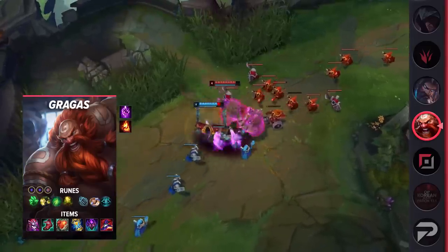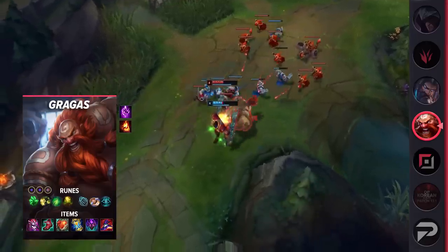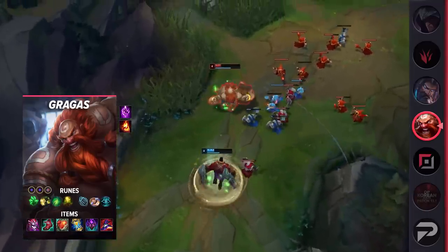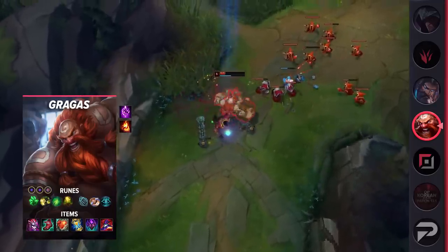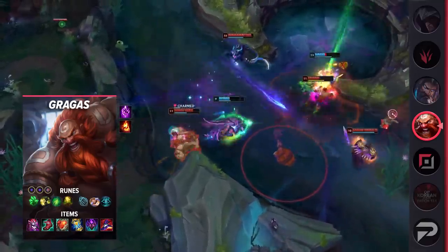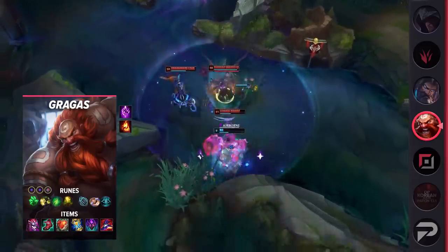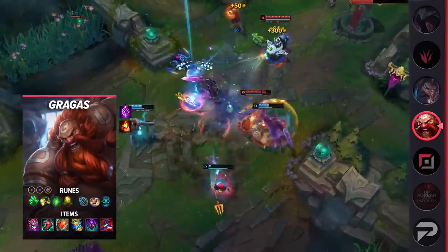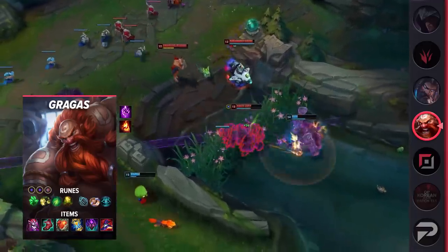The runes are Grasp of the Undying, Demolish, Second Wind, Revitalize, Biscuit Delivery, Cosmic Insight, double adaptive force, and a defensive rune of choice. These runes provide an extra boost to your early game — even one-hit trades with Grasp of the Undying and your W should be enough to make your opponent second-guess whether they want to fight you. Use your Q and W to poke enemies down when they want to farm. Build Demonic Embrace, Ionian Boots of Lucidity, Heartsteel, Zhonya's Hourglass, Abyssal Mask, and Rabadon's Deathcap.